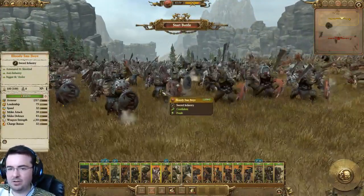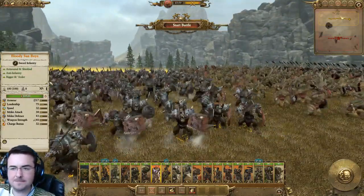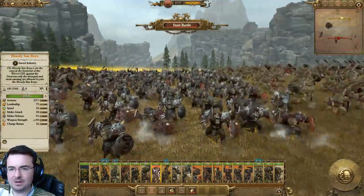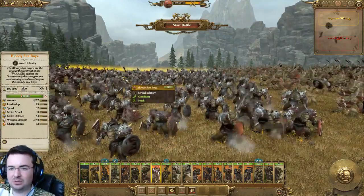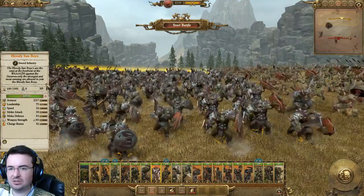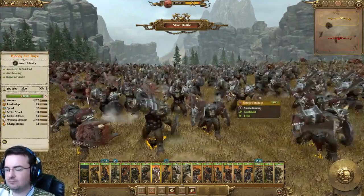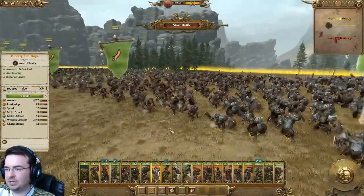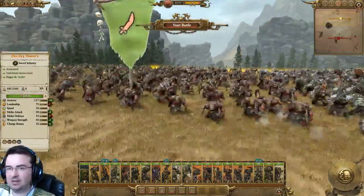Bloody Sun Boys — some of my favorite units. Armor, shielded. Kind of similar to the Forest Goblins. The Bloody Sun Boys are at the forefront of the Waaagh against the dwarves — only the strongest and most cunning are allowed to join them. I've heard of these guys before. Mid-level, packs a punch. They'll certainly eat up any Empire units, although obviously Greatswords would annihilate them.